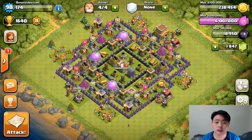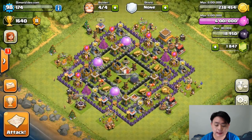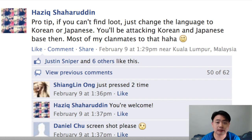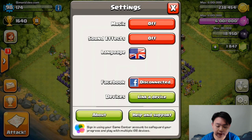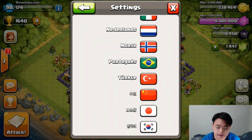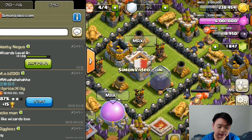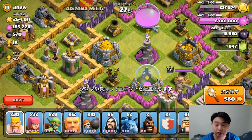I believe a lot of English-speaking players are more knowledgeable, but there is one trick that has been discovered on Facebook groups and other places. If you change the language of your Clash of Clans — for example, from English to Japanese — the interface will change, and you will be placed with people who have higher resources when you attack.